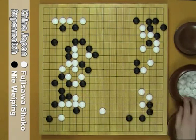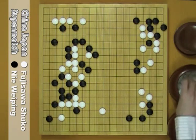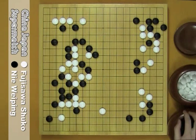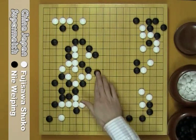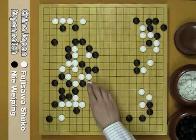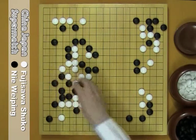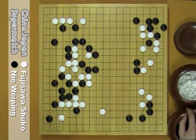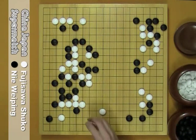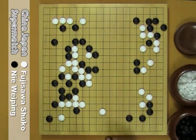So W plays here — counter attack. B atari. W sticks out. B nobi. W atari. W could play here before atari — this is W's sente. But in the actual game, W directly atari here. B captures. W connects. B plays here. This move is extremely big.